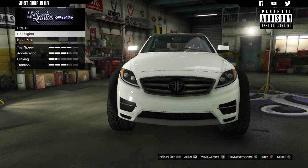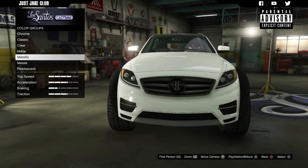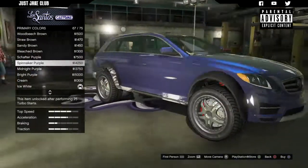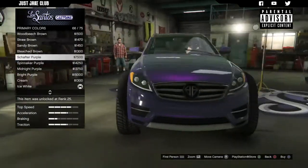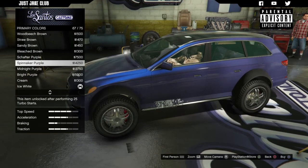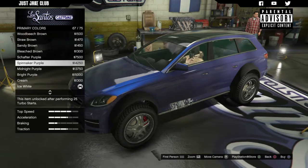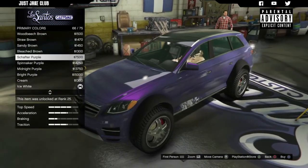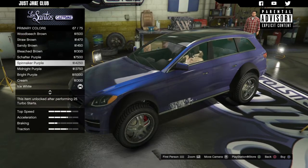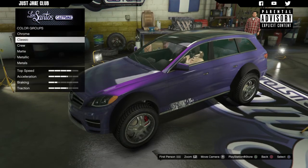Next we're going to the lights to get xenon headlights, and then the respray. We're going to go metallic for the primary color — probably this purple, 'Shaft' the purple. It has a little bit more of a blue tinge to it, especially with the metallic pearlescent. It looks quite cool, actually quite smart. Yeah, we're going to go Shaft the Purple metallic.